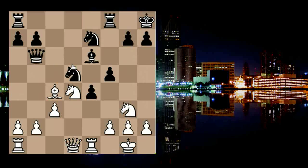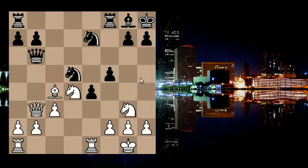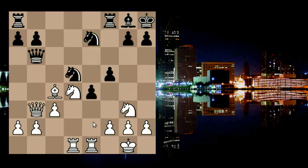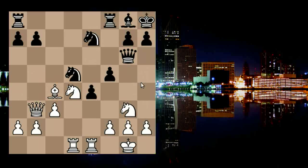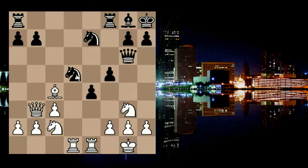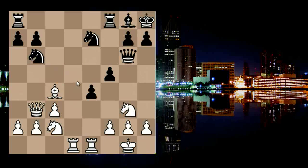Qb6 was played, and Qb3 piled the pressure on the pinned piece. The bishop could take it no more and retreated to g8. The rook came to the centre along the open d-file. Qg6 was played. Knight c2 unleashed a discovered attack against the knight, and the knight could stand it no more and went to b6. Bishops were exchanged.